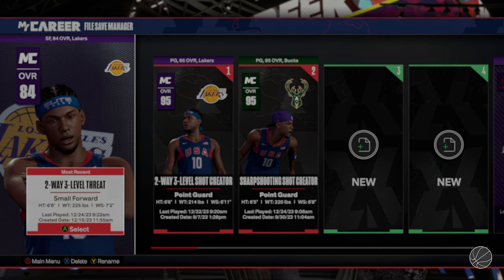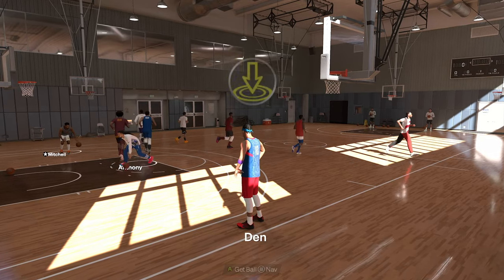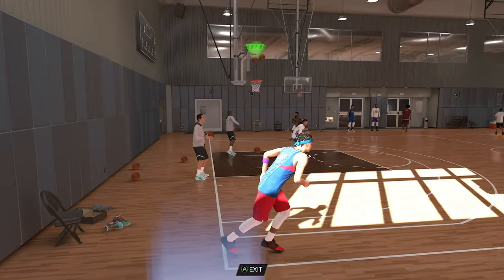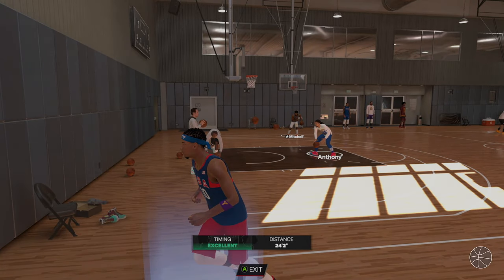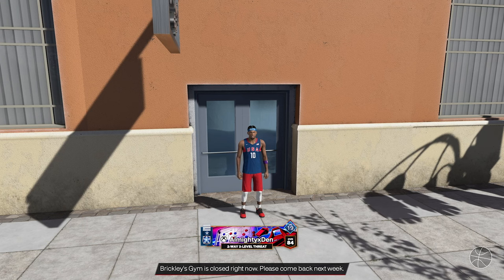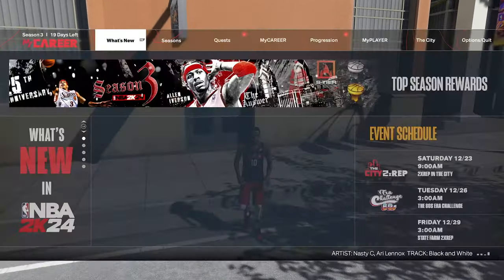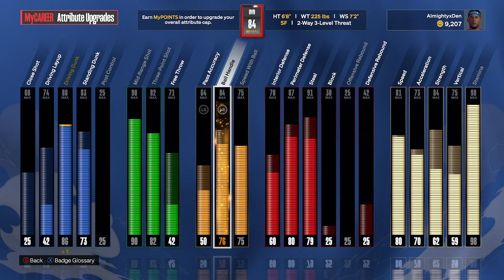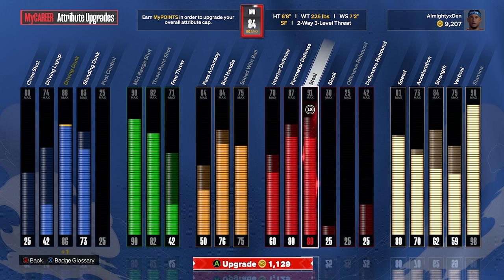One thing about creating a new MyPlayer is it's not enough to just get to 85 overall — you still have to buy animations you don't already have. Another bonus method: the Chris Brickley drills — I think it's once a day or once a week. I got 750 VC for that as well. You'll be playing a 3v3 or 5-on-5 game to 21, super quick and easy. I've got the double VC going right now for Christmas, so I'm adding VC to my player and about to hit 85 overall.